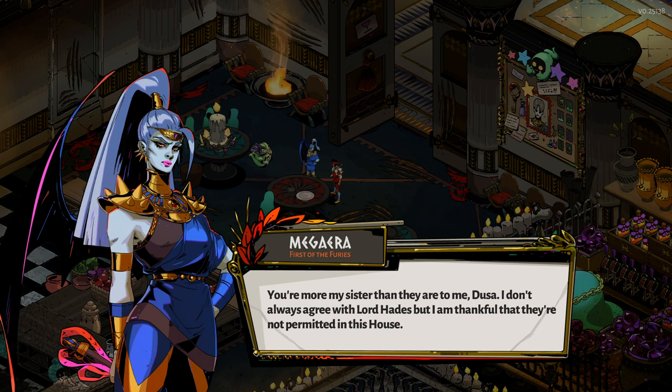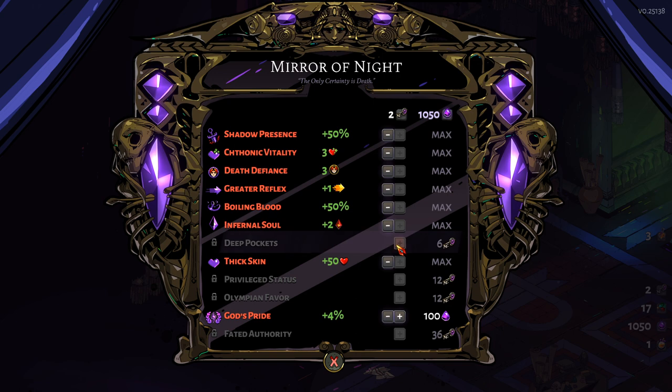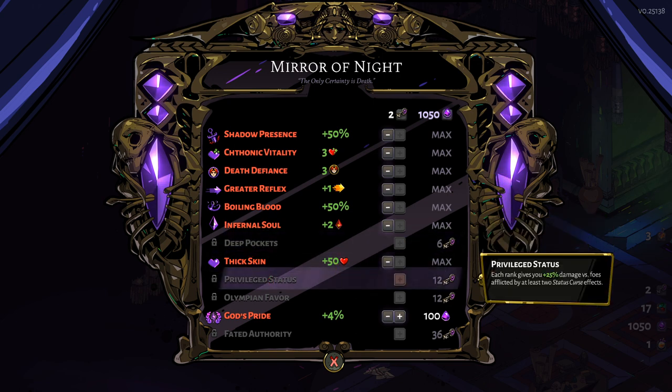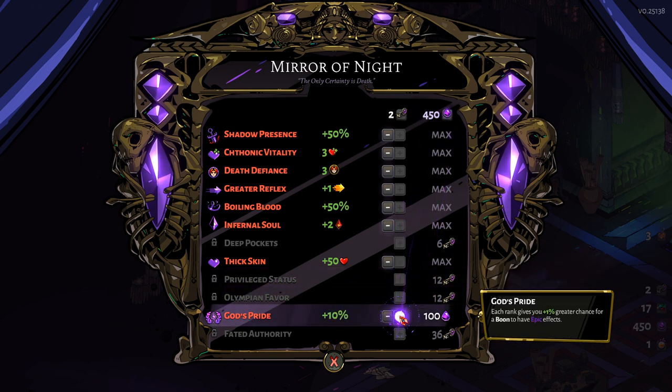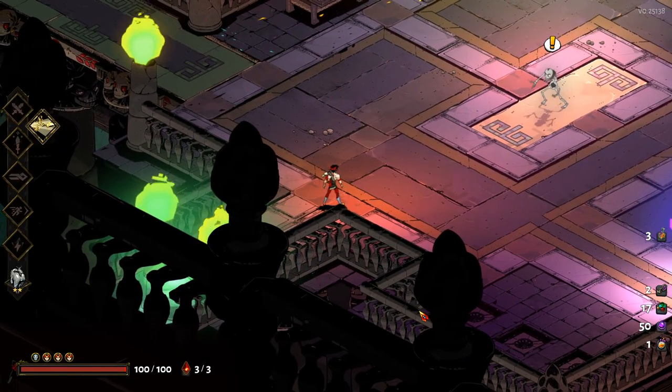'You are more my sister than they are to me, Dusa. I don't always agree with Lord Hades, but I'm thankful that they're not permitted in this house.' We've got a thousand darkness to plunge into something here — so let's go for it. We've still got a few things we need to do, like deep pockets and privilege status, all that sort of stuff. It's getting all the way up to 14%, and that's really, really good. Either way, I hope you guys enjoyed this episode. I know it was yet another defeat — we're going to get there one day. I'll see you guys in the next one.